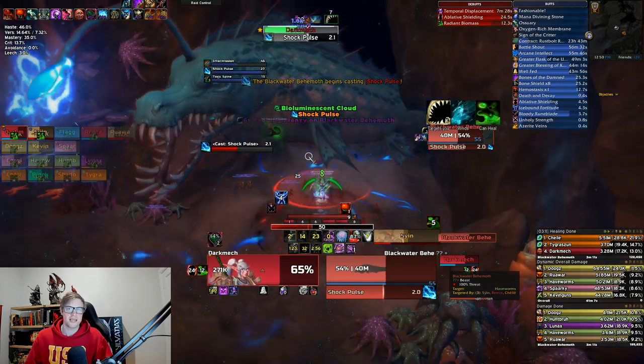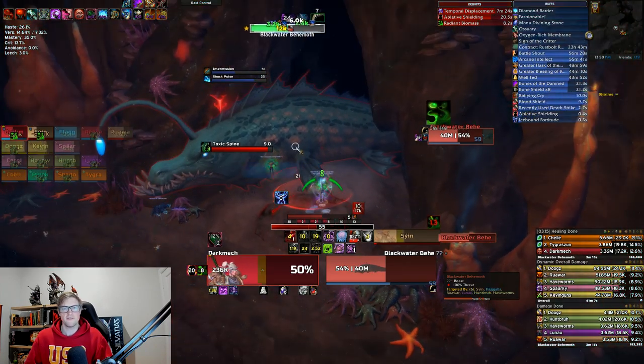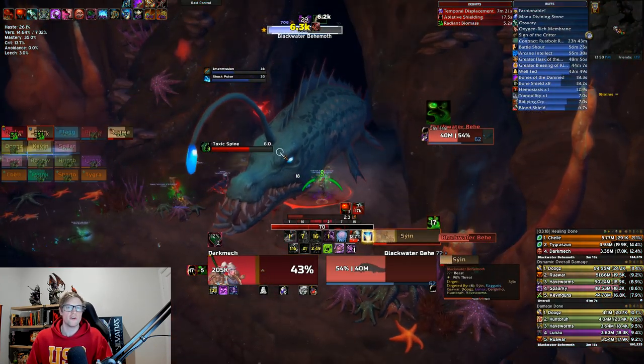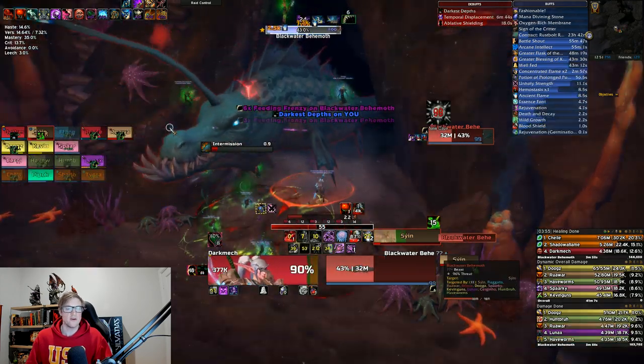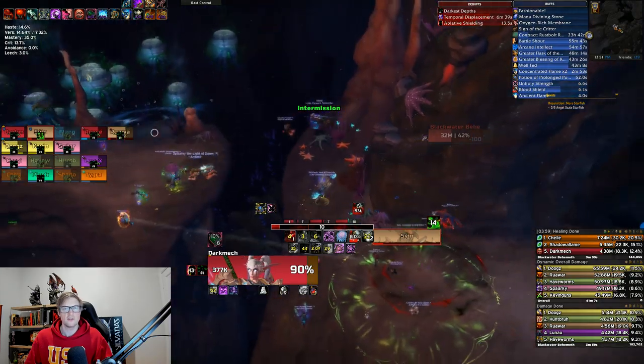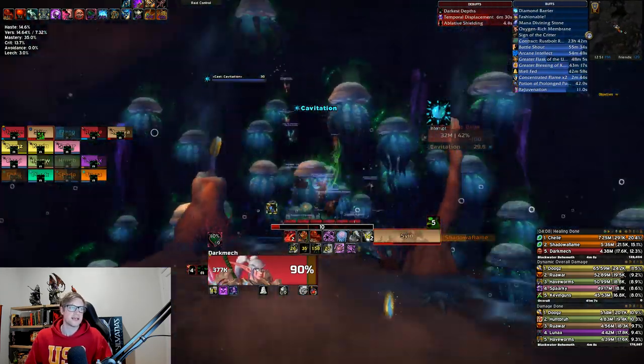At the intermission phase, the boss retreats into its cave and swims to the next platform. You need to swim across the open water through the jellyfish to get there. It's really important that you don't swim out with Radiant Biomass on you — wait for that buff to be gone before swimming. If you swim out into the open water with the buff on, you get eaten.